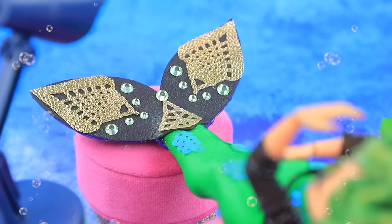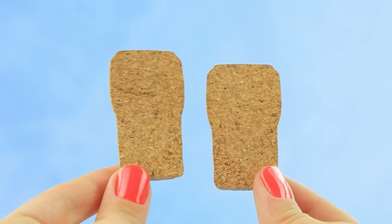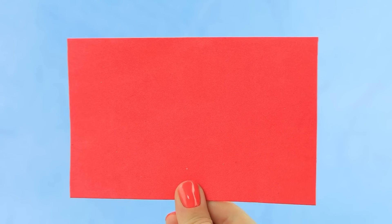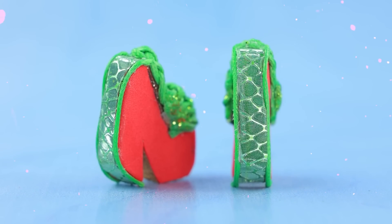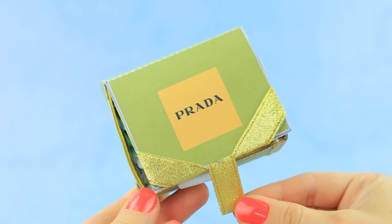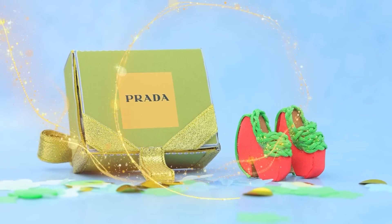I only have one problem — my tail. Let's make shoes! Cut the cork, outline the silhouette, paint a spectacular red with accent lace inserts. Cut off the decorative tape and add scaly heels. Make a box — shoes from Prada. Exclusive model for real fashionistas.